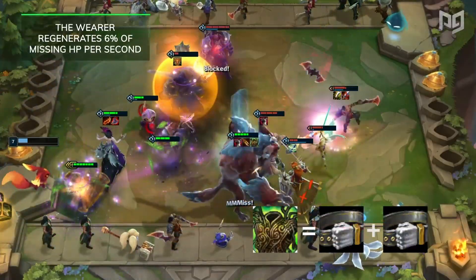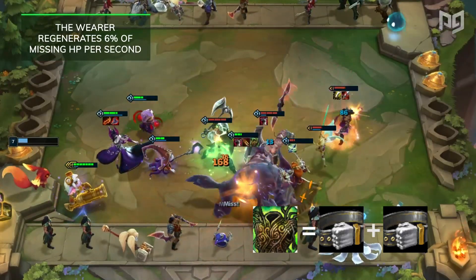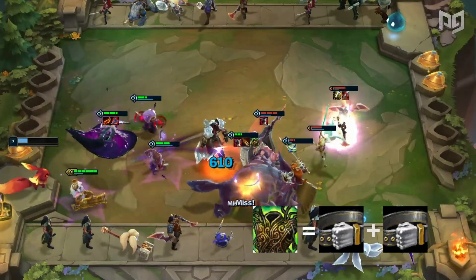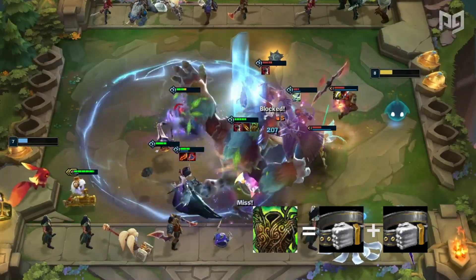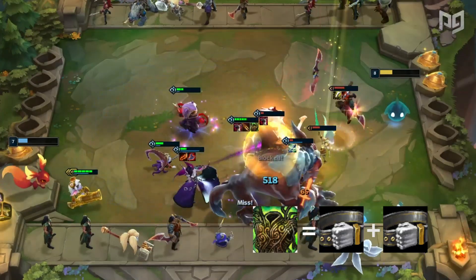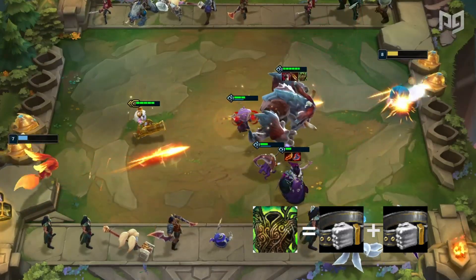Warmog's Armor is next, where the wearer regenerates 6% of missing HP per second. The higher health your unit is, the better this item works. It shines the most with the shapeshifter synergy, especially on units like Shyvana, Gnar, or Swain, as they gain 60% to 120% bonus maximum health when they transform.